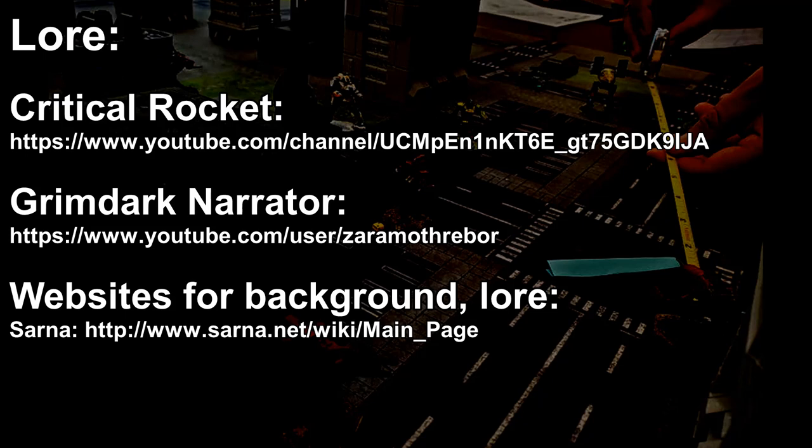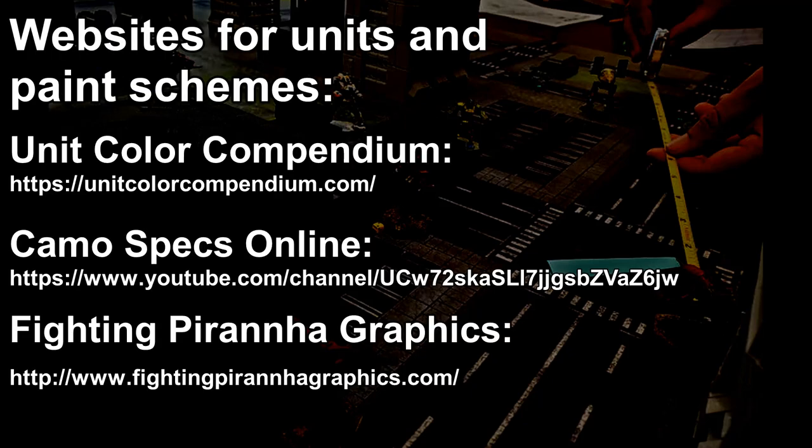I'm going to shift gears into more of the hobby side — painting, paint schemes, modeling, and painting resources. One of the ones I stumbled upon early on is the Unit Color Compendium. That's a great place to look at paint schemes for the different great houses, merc companies, and all the different factions within the Battletech universe. It shows you in a lot of detail how the regiments are painted so you can replicate that on the Battletech tabletop.